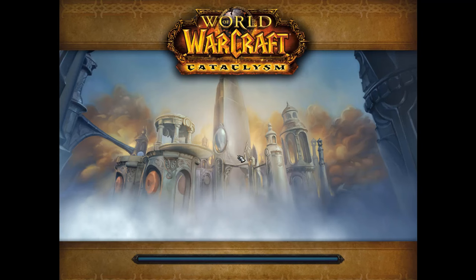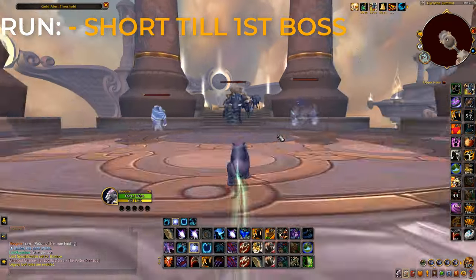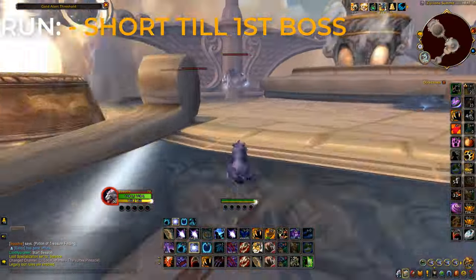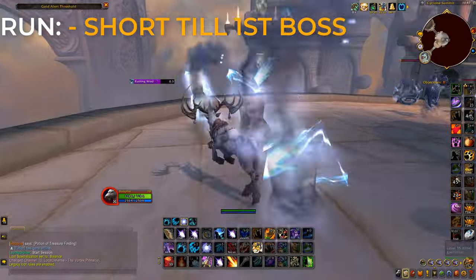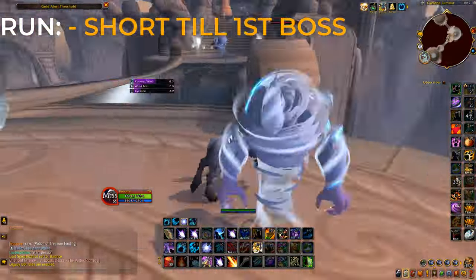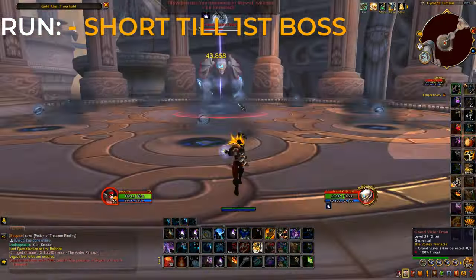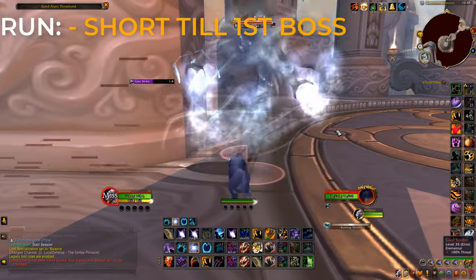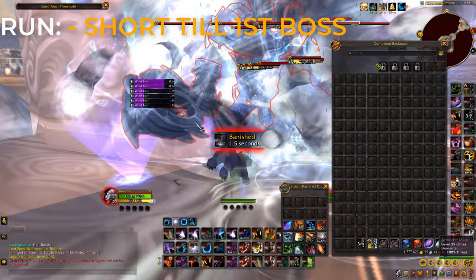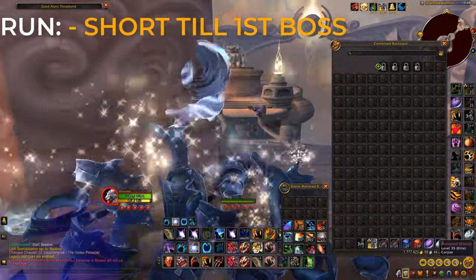You can do a run to the first boss, which only takes a couple of minutes, or you can do a run to the second boss, which takes a minute or two extra. If you've got less time, do the short run to the first boss — you'll be able to finish it within about two minutes, maybe even less. Very quick and easy. You can do the full hourly lockout within around 20 minutes, so it's a very quick farm that makes some quick gold that will sell on the auction house extremely fast, plus the raw gold is very good.